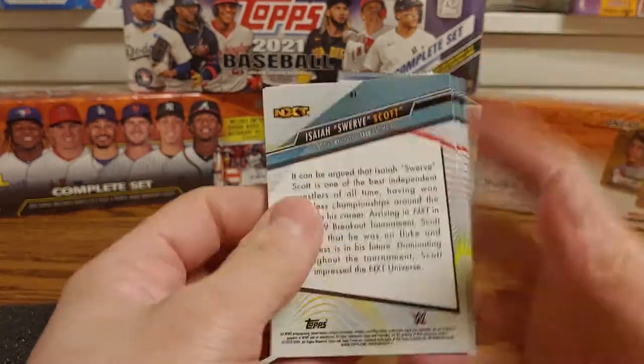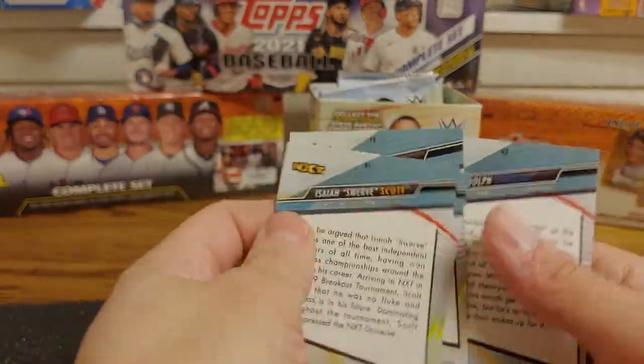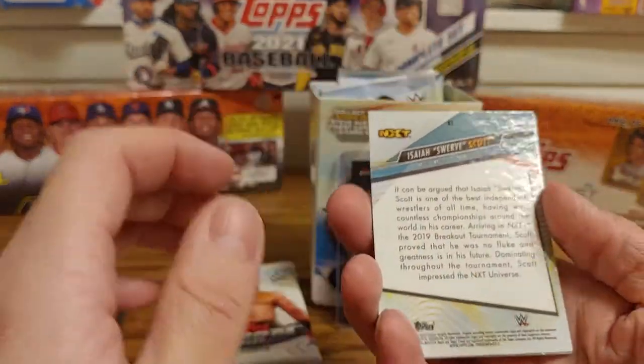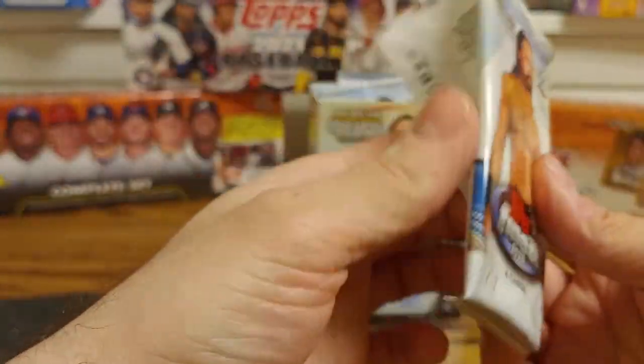Isaiah Swerve Scott is getting moved up to Smackdown. The Kevin Owens was a Refractor — sweet. He's getting moved up to Smackdown too, so might be a decent card pretty soon as well.